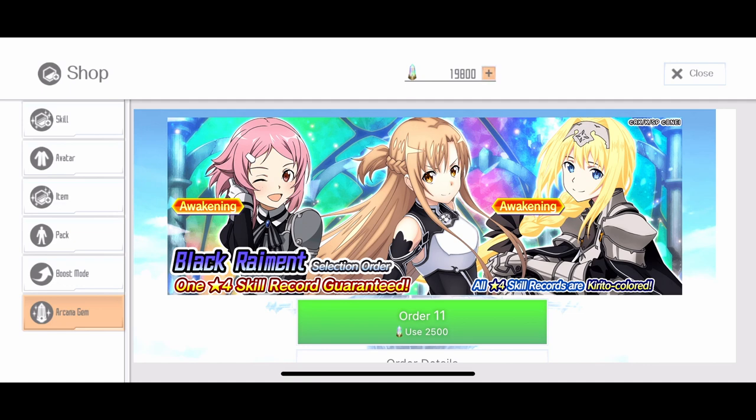In my case, since I am not really playing this game that much, I won't pull on it on my main. But since my free-to-play account is in a guild, I will probably make another video where I try out this banner and see if I can get the skills I need — otherwise I'll be wasting AG on my free-to-play account. Hopefully this video was helpful since it has been a while since I made one of these videos. If you plan to pull on this banner, I wish you good luck, and I will see you guys in the next video. Take care now, bye bye.